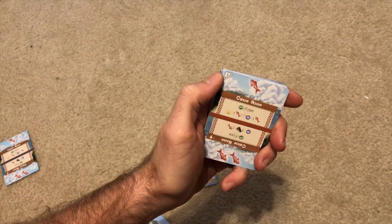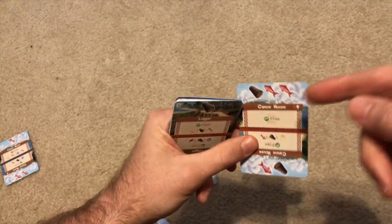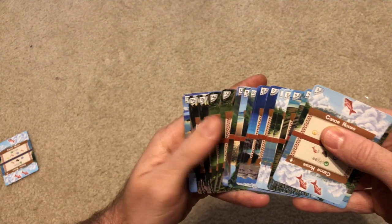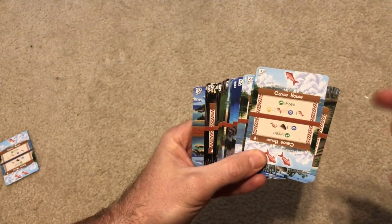You take your deck and make sure that the symbol is in the top left, because there are four ways to look at each card: this side, this side, this side, and this side. Starting the game, make sure all of them have the little symbol in the top. You need one deck of just 17 cards of a certain color, then shuffle the deck.